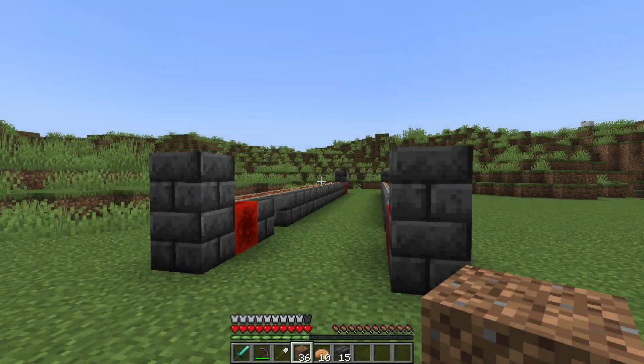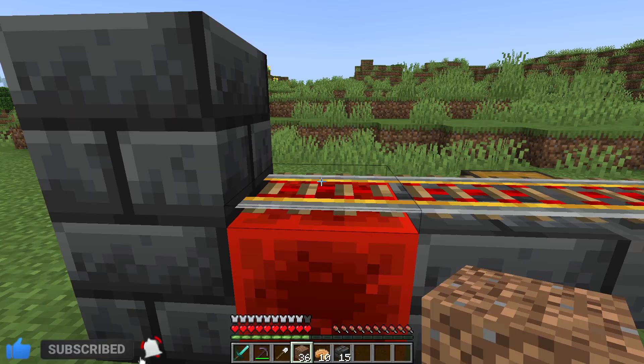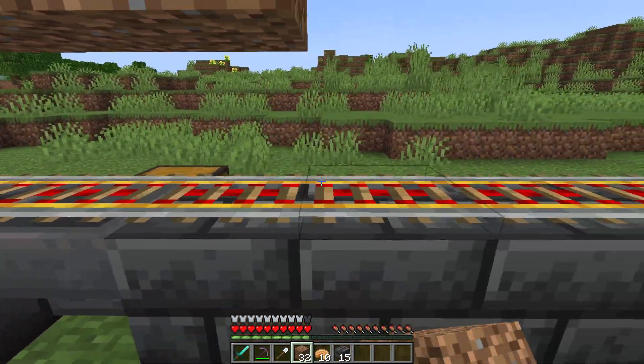The next step will involve grabbing your dirt blocks or your sand blocks. It is up to you which block you would like to use, as using dirt or sand does not increase the rates of this farm. We can now grab our choice of dirt or sand and place them directly above our powered rails.